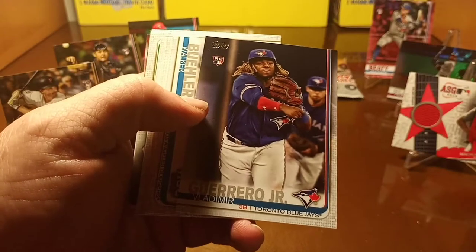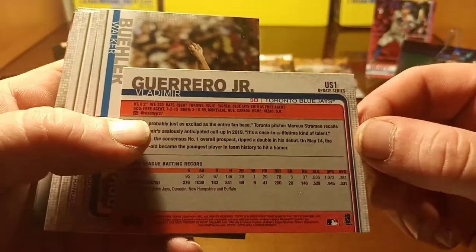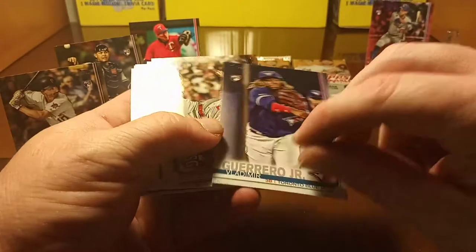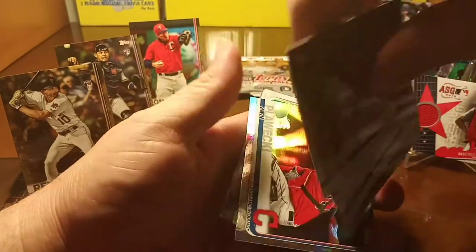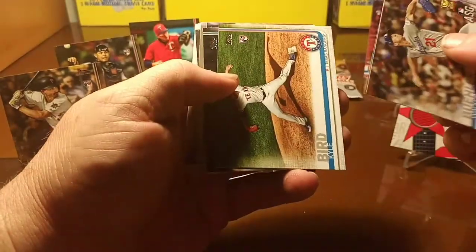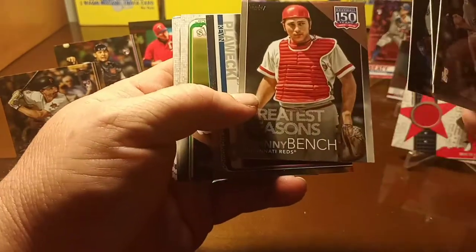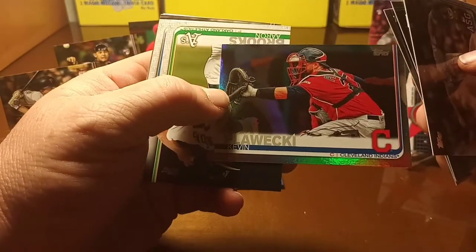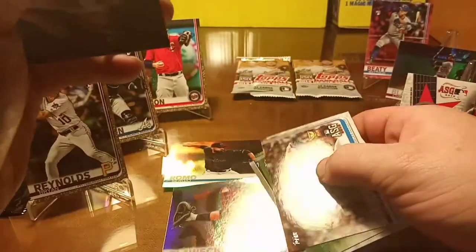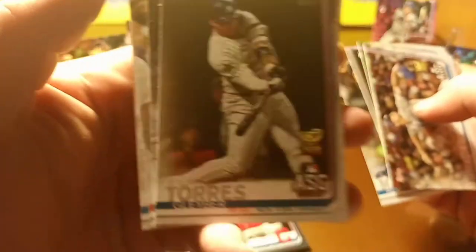There's the one we were looking for — the Vladimir Guerrero Jr. rookie card, US number one — that's the last one we were looking for. We'll get him sleeved up shortly. Got a Walker Buehler card, Ian Kinsler, a Johnny Bench Greatest Seasons card. Got a Kevin Gausman full card — refractor or whatever. Got a nice Gleyber Torres cup card.